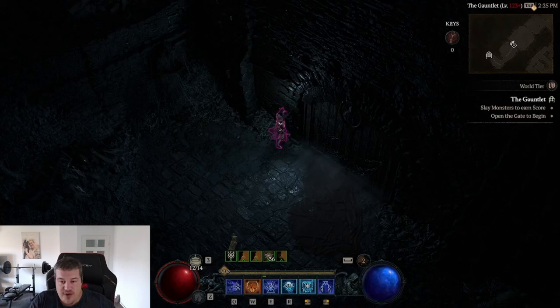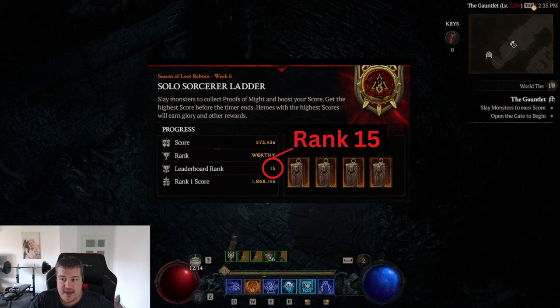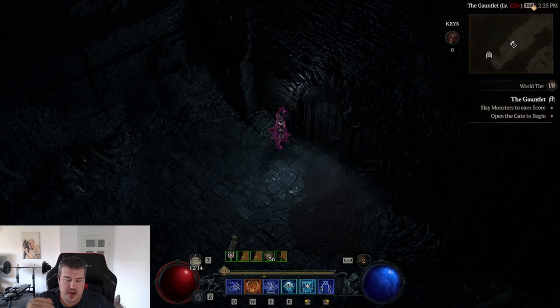Yo, what's up guys? So today we want to analyze a run that I did in the gauntlet. As some of you may know, I do not like the pit meta for the sorcerer at the moment, because to go the highest tier you have to play a shatter fireboard variant which can only do a boss that spawns ads. I don't like fishing six hours to play a game once, so I said okay, I have not played the gauntlet in season three, so let's try it in season four.